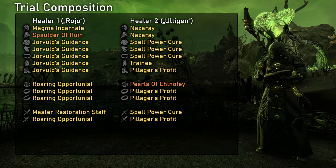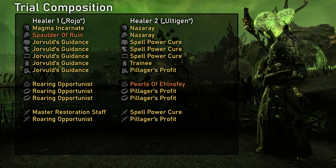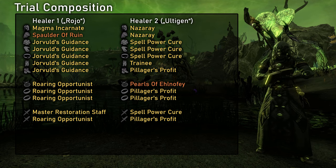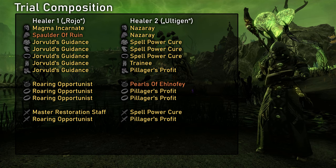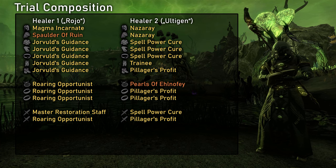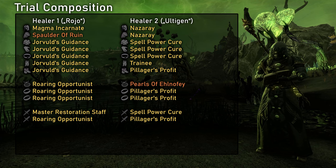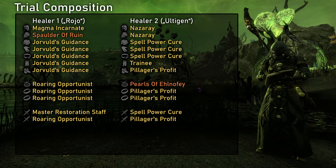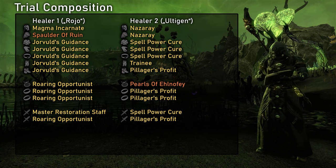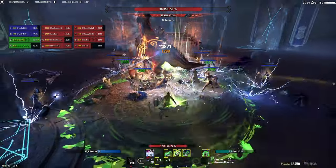Now let's talk about trial setups. Currently a combination of two specific builds is used almost everywhere: one healer with Worm of Petunist and Jovald's Guidance, mostly combined with Spaulder of Ruin and a Master Restoration Staff, and the other with Spellport Cure and Pillager's Prophet, Pearls of Elnofey, and usually Nazaray or another monster set. The most common deviation is groups using Master Architect in very short fights or encounters with particularly pronounced damage phases. Another exception is Sanity's Edge where we see completely different builds and group compositions. Coming back to that Rojo and Ulti Gen combination, it doesn't really matter which one Arcanist uses — it's mostly dependent on what class we are healing with, especially Nightblade which synergizes exceptionally well with an Ulti Gen build.